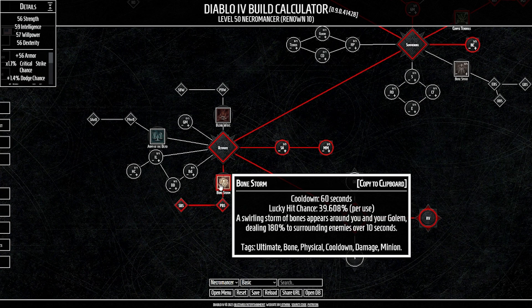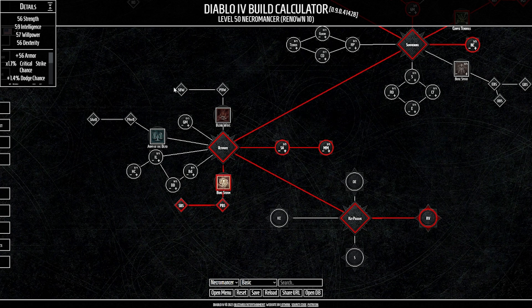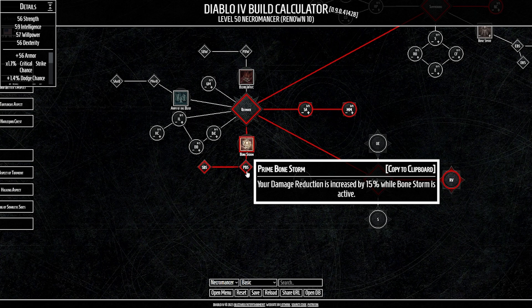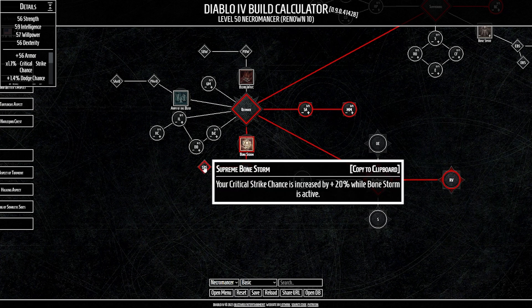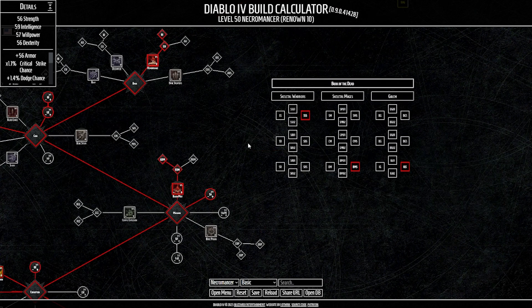For our ultimate we're going with Bone Storm. You could run Blood Wave to fit the theme — it does decent damage on a lower cooldown, knocks enemies back, slows them with Prime, and leaves three blood orbs. But for this build, Bone Storm with Prime grants 15% damage reduction and with Supreme grants 20% crit chance. Our keystone is Rathma's Vigor: increases maximum life by 10%, and after being healthy for 15 seconds our next blood skill overpowers — another source of overpower, which is the whole build.